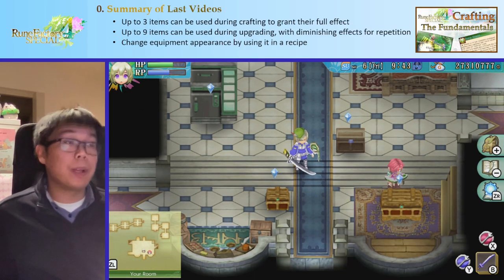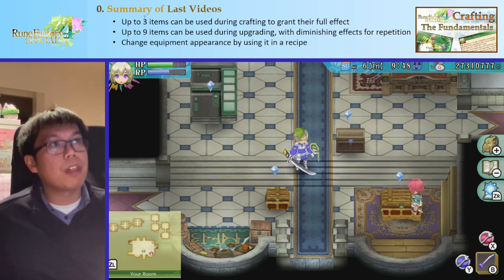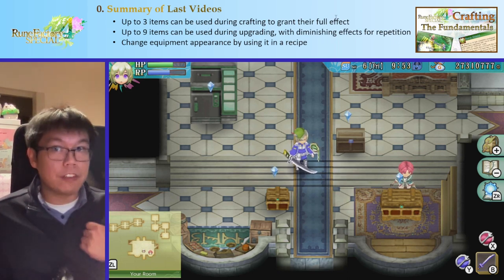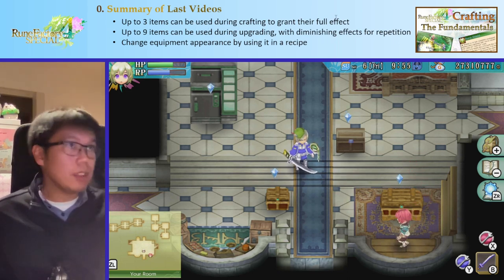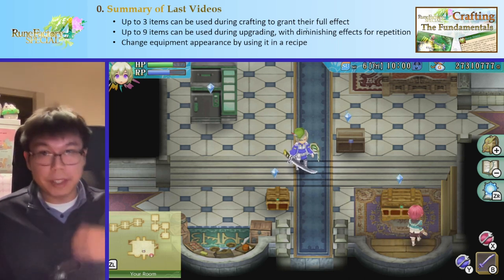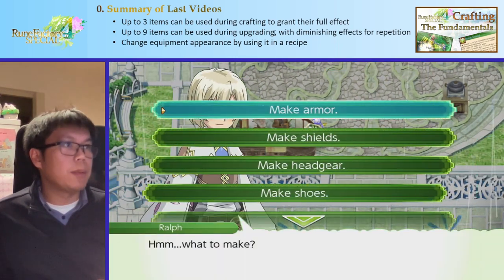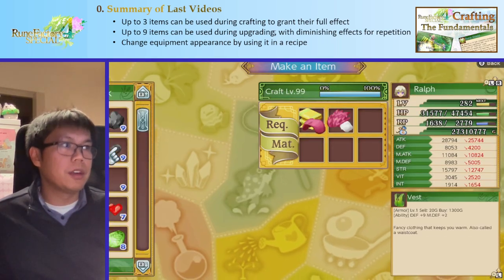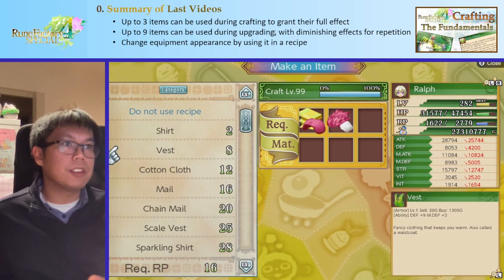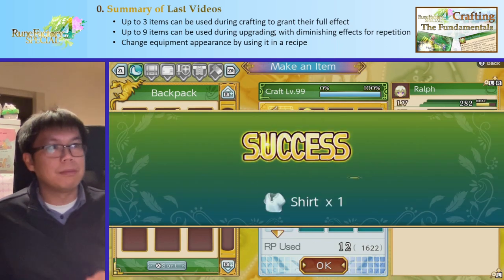Quick summary: we can use up to three items during crafting to grant their full effect, which is very strong. We can use up to nine items during upgrading with the finishing effects if we repeat them, and we can change equipment appearance by using it in a recipe. So if we want to make a shirt with the stats of a vest, we make a vest, then make a shirt, and put the vest inside the shirt.